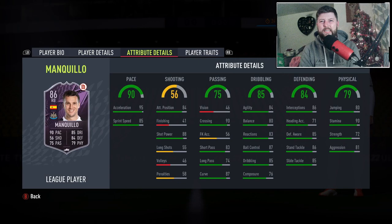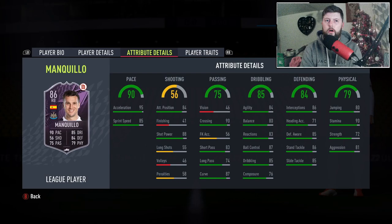Reactions, ball control, dribbling all good. Composure could definitely do with a little bit better. Defending — heading accuracy — he's 5'10", medium/medium, yeah I could probably see that. Stamina is fantastic, strength could do with a bit of work. I'm thinking let's have a look at Futbin — I'm debating between an anchor or a sentinel.